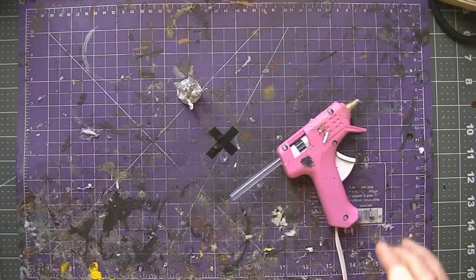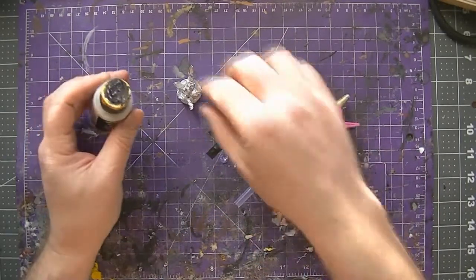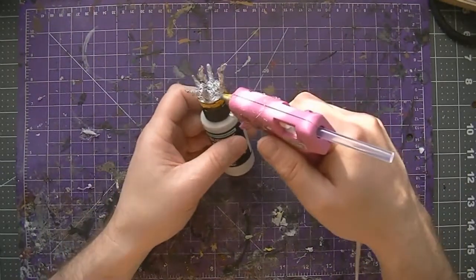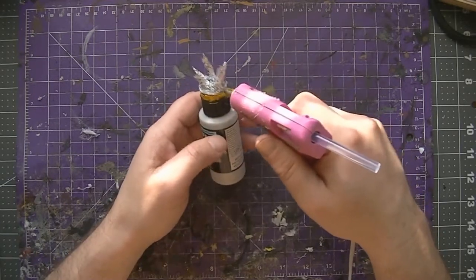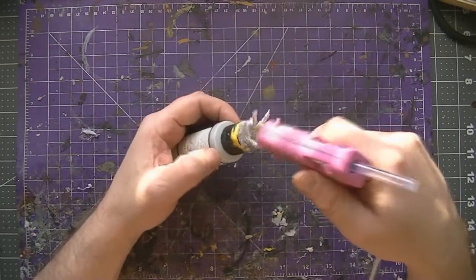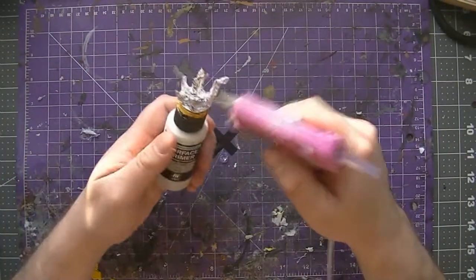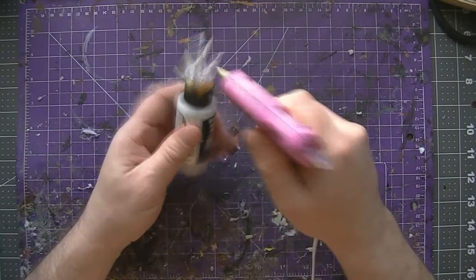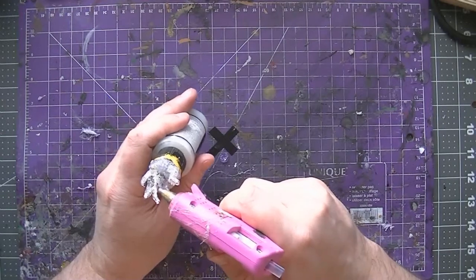Now you could just take your glue and start spreading it over there, but you're going to find that it's hot and it's hard to hold on to. So we're going to take a page out of painting — take a pot, whatever you want to use, and glue our marker onto that as a handle. Now we can hold on to it easier. So we're going to take our glue and run it up and down our tinfoil armatures, cover them up as best we can. We can use the hot tip on the glue gun to move that around a little bit.